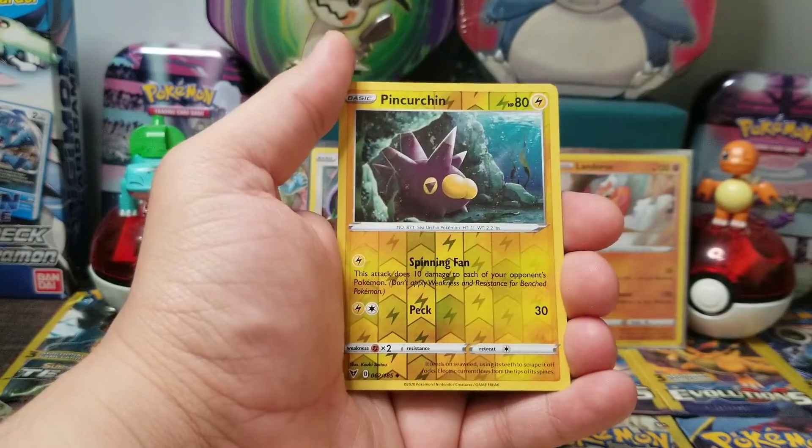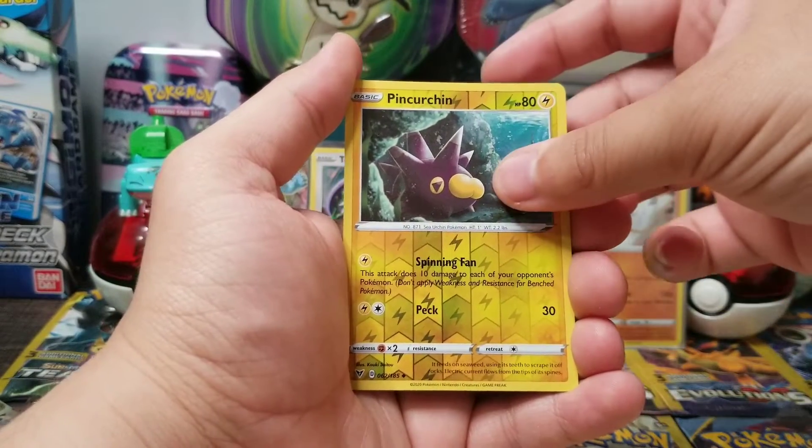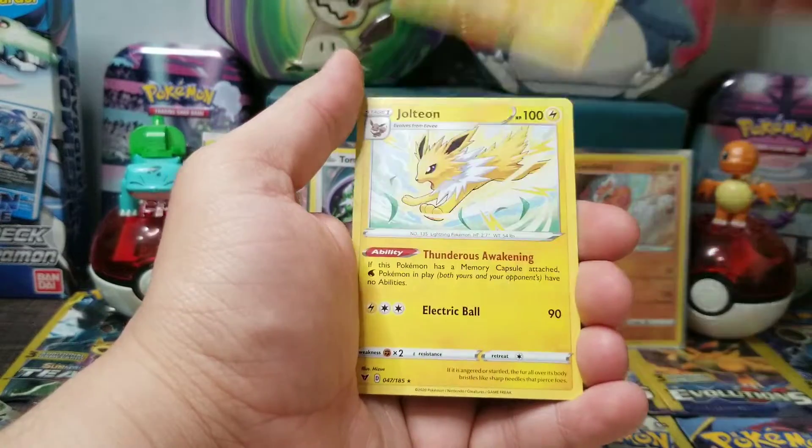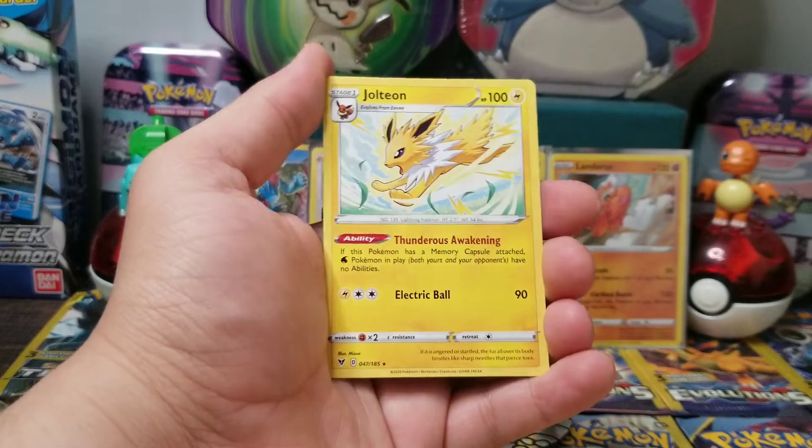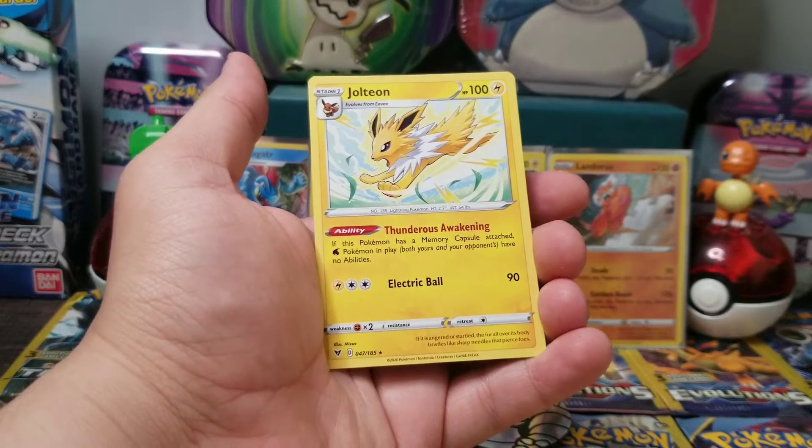We have a reverse holo Pin Urchin. And our final card is a rare — regular rare — Jolteon. Jolteon is pretty cool.